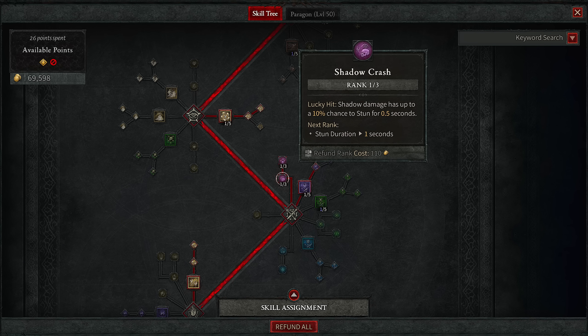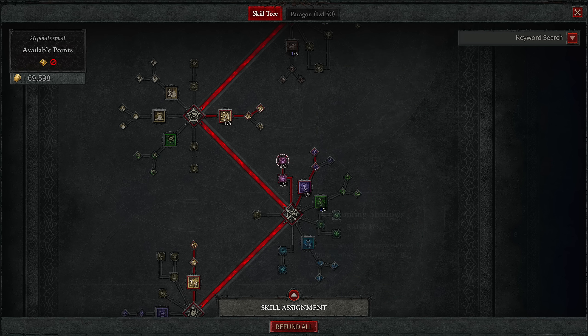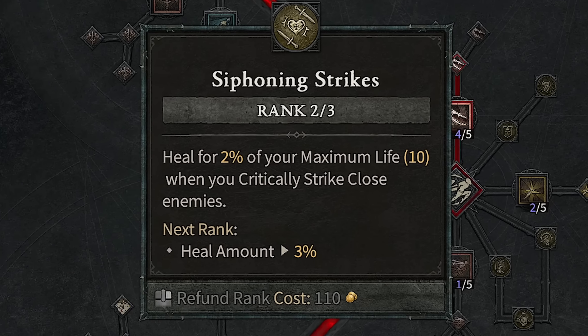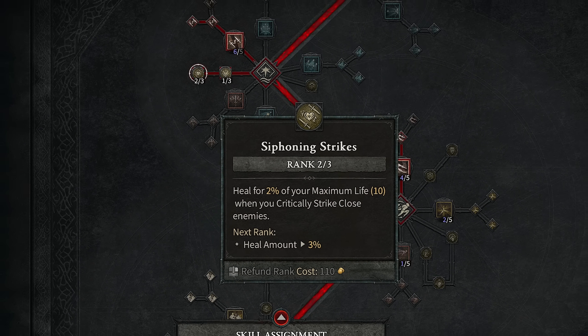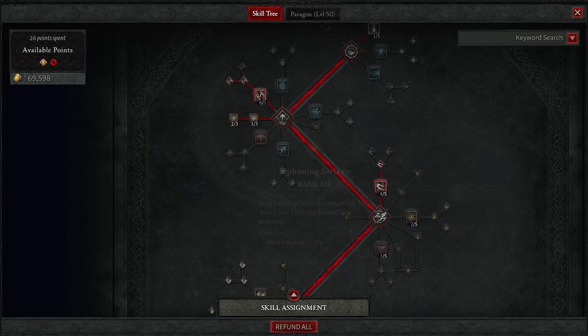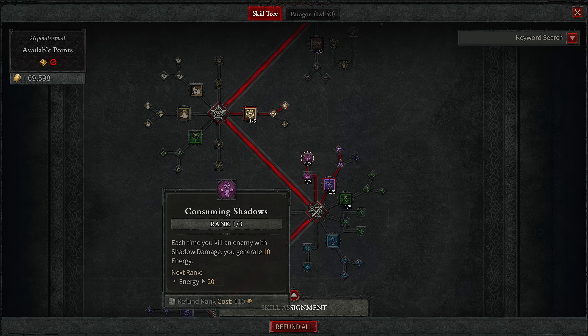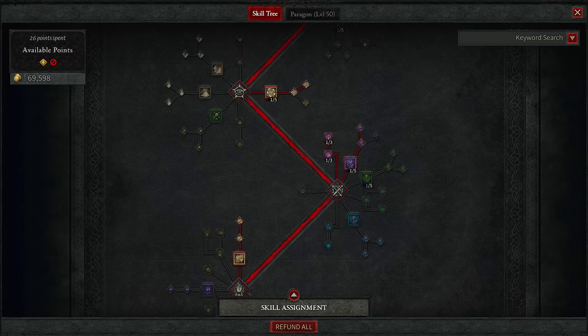You're gonna want the Consuming Shadows node, giving you 10 to 30 energy back per explosion. I only get the first rank here, because I do get Siphoning Strikes — basically life leech on crits. I have around 20 to 30% crit chance, and this keeps my health topped off so I barely have to use potions. For softcore, maybe not worth it early game, so you might want to dump those points into more Consuming Shadows upgrades for more energy consistency. Either way, the life leech or Consuming Shadows nodes should be upgraded last after level 20.